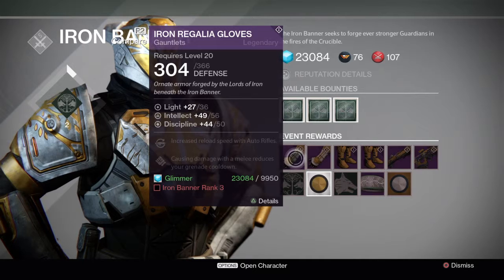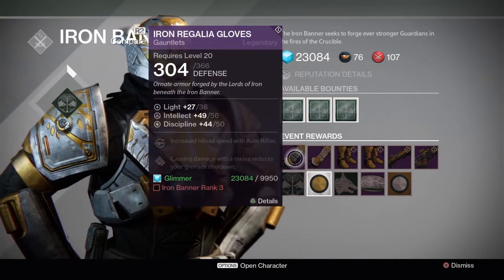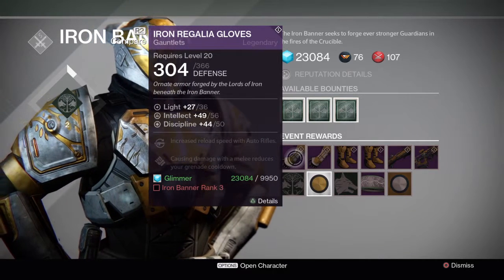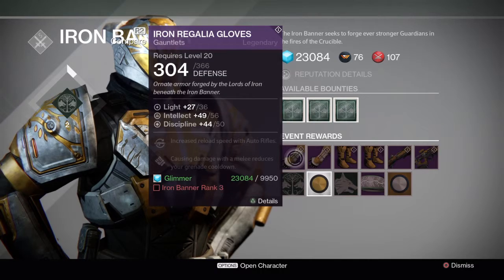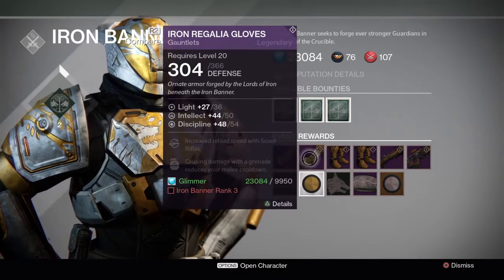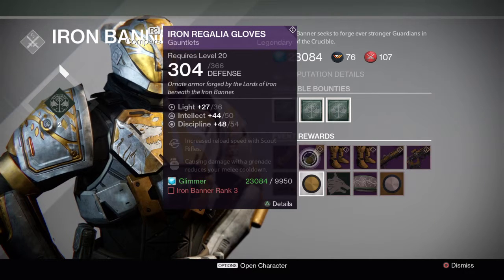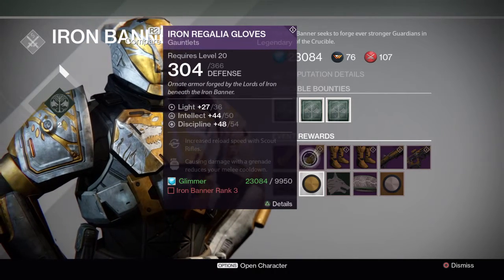Yeah, because wasn't that one of the first pieces you bought — one of the gloves? Yeah. The last time Iron Banner came, I definitely bought the gloves. Because as you see, this one will increase reload speeds with auto rifles and causing damage with melee reduces your grenade cooldown. I like that one for sure. And this one reduces reload speed with scout rifles and causing damage with a grenade reduces your melee cooldown.